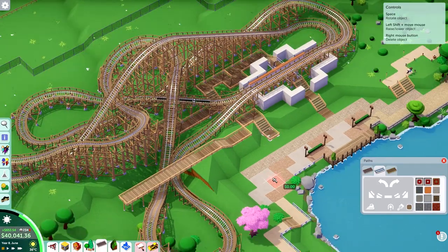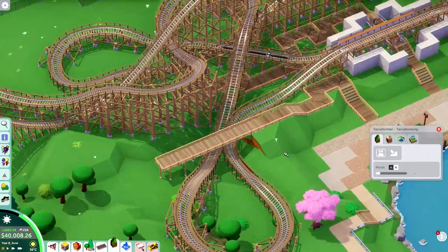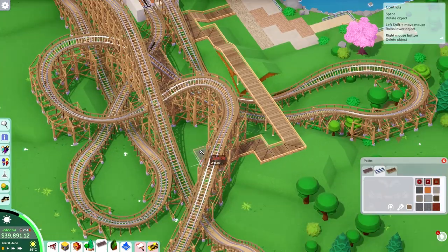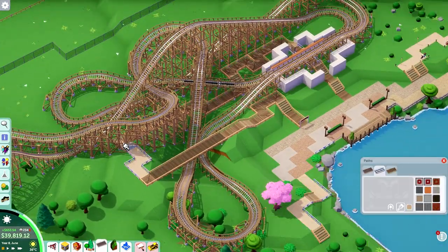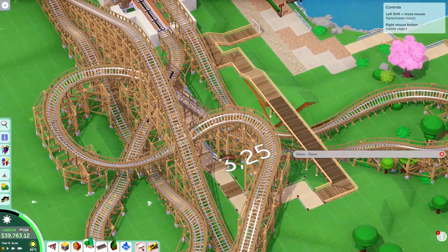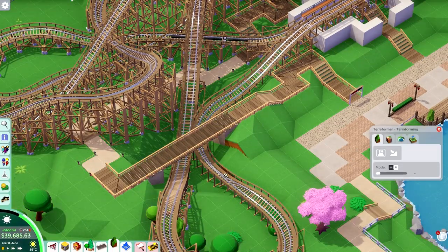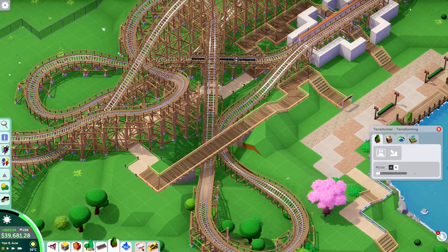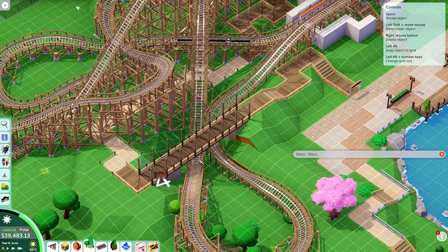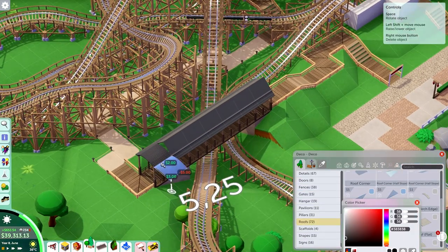I was considering putting the queue where I had it before — my old plan was to have the queue just go right next to the station building. But then I figured that in Parkitect terms, that might work because it's a long enough queue to still queue up enough people for the next train. This coaster is going to have a two-train operation so it's going to be super efficient. However, I realized it would be kind of boring and you wouldn't have as much interaction between the path work and the coaster itself. So I decided to make this queue quite long and a bit more realistic, having it go underneath the structure of the wooden coaster with a bit of interaction.